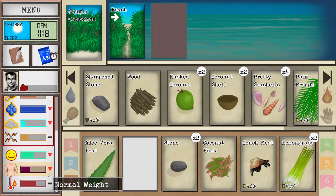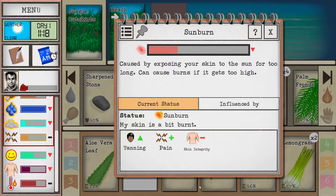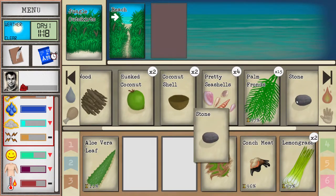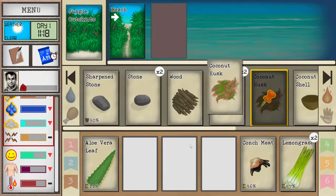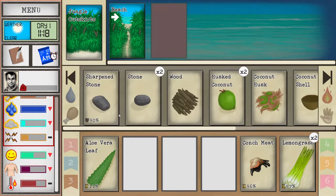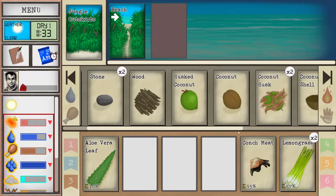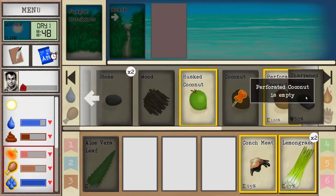Our sunburn is actually going back up so we'll apply more aloe. If you click on a stat you can see what's going on — right now we are in pain. Pain lowers morale, increases stress, and also increases courage. You can see what's causing it: sunburn. Sunburns will cause you to tan over time which means fewer sunburns in the future, but we'll try to avoid it.